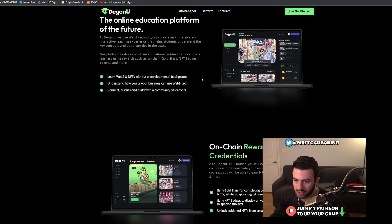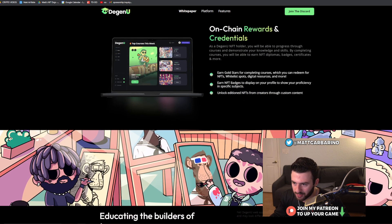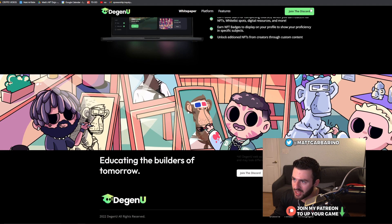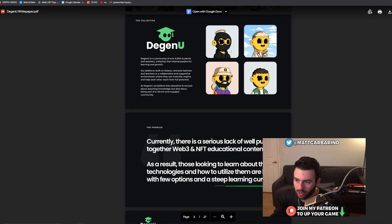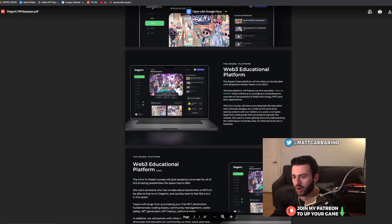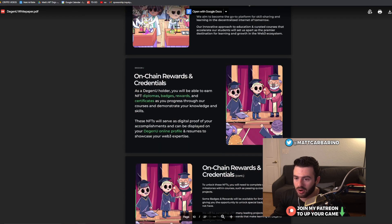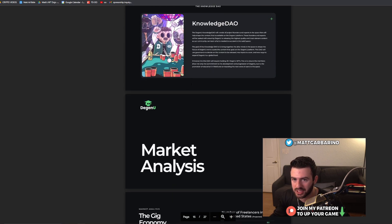They also cover how you or your business could use Web3, and connect and build with a community of learners. They offer on-chain rewards, which is very cool. Their white paper is very well fleshed out. The profile pictures look very aesthetic — I could see something like this doing well. They have a community of over 8,000 students and teachers united by a shared passion for learning and growth, with rewards for completing courses and things like that.